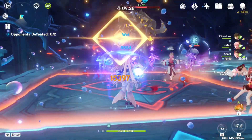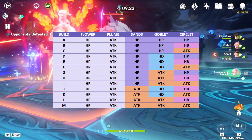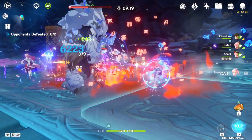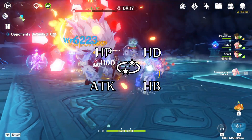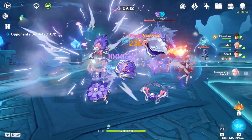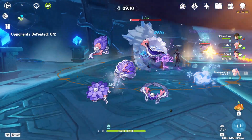For that, I tested 13 different builds on Kokomi, going through multiple permutations of main stats. The stats I chose are HP, Hydro Damage Bonus, Attack, and Healing Bonus. All tests were made with the 4-piece Ocean-Hued Clam, which is surely the best 4-piece set for her.